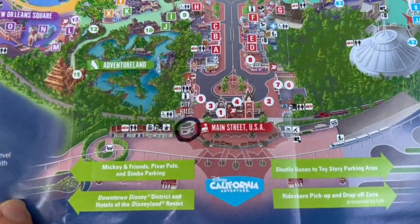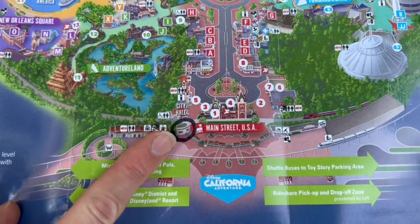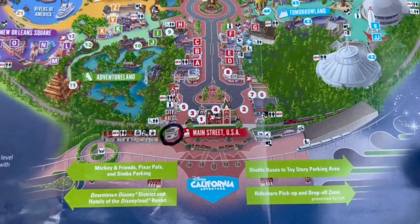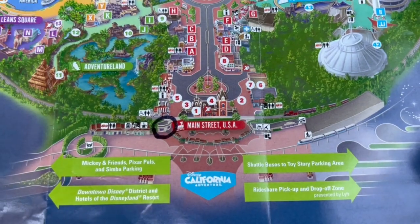Our first board is going to be right as you're coming in the main gates. You're going to hook a left and go all the way over to the newsstand and information booth. They have little gifts and stuff over there, but there's a board there so we're going to hit that one.